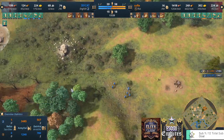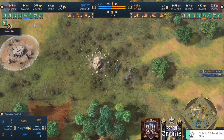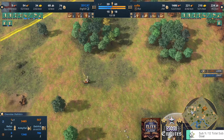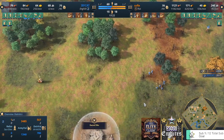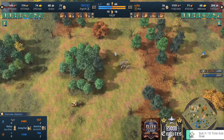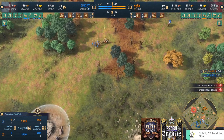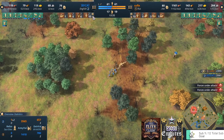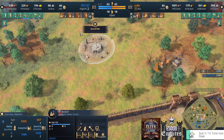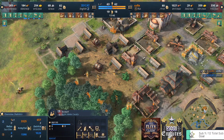Spearmen are looking to maybe station around a relic, or just straight-up kill the Warrior Monk. The monk passes undetected — the scout wasn't there so he could hide in the forest. Core picks up another relic so no problem, he'll have two relics for the moment.